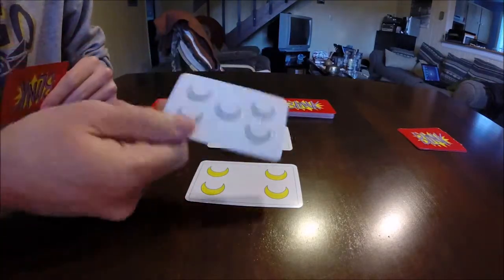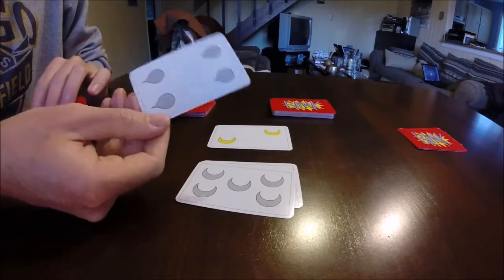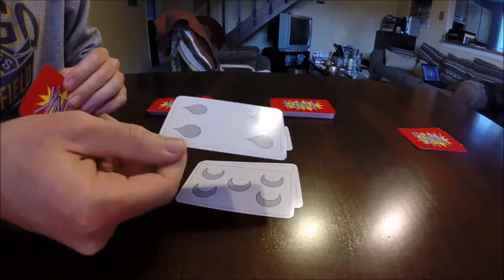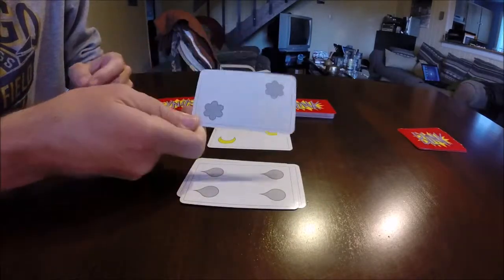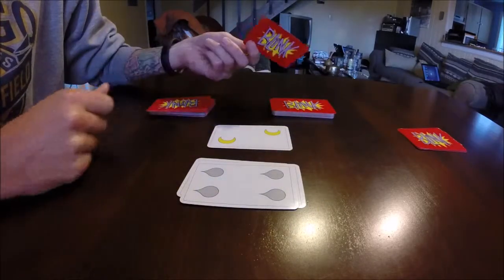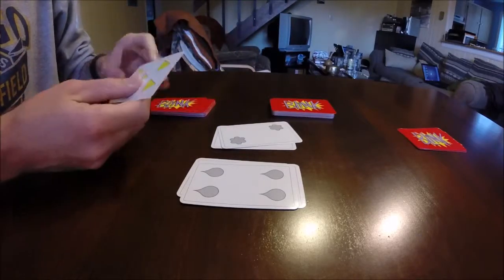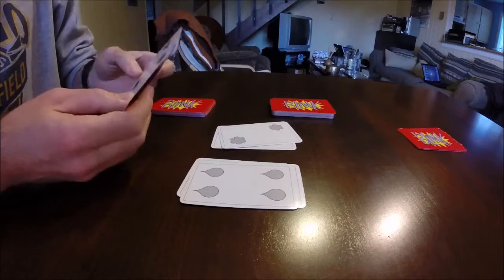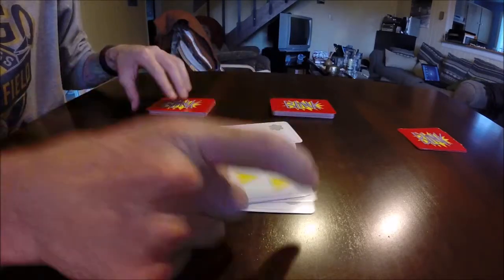You play from your hand, trying to match either symbols — so I can play these gray moons on these moons — color, I can play this gray drips or balloons on this gray moon, so it's the same color. Or the number — I can play this two flowers on these two moons, because it's the same number. Each time you play a card, you draw one back, running through and trying to redraw real quick, trying to run out of your deck as fast as possible.